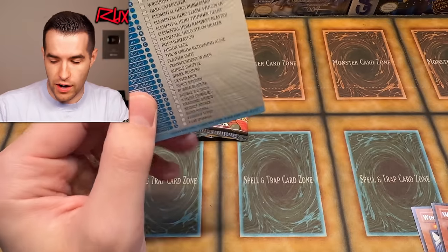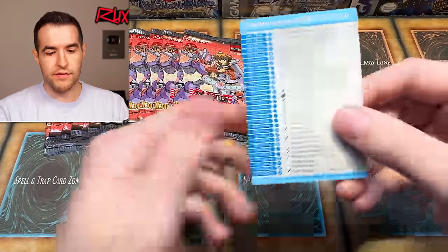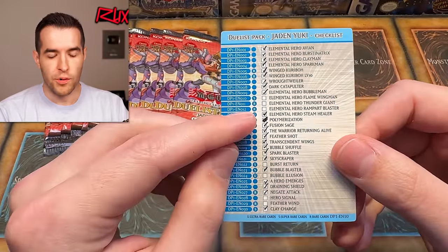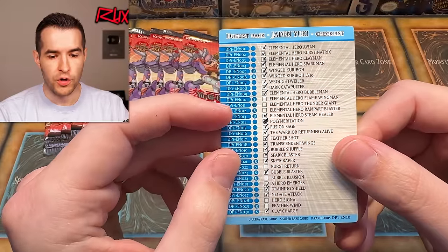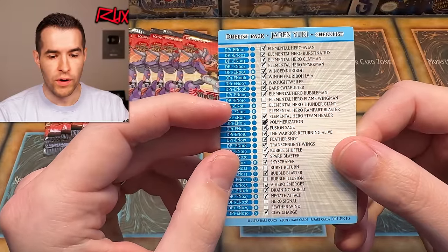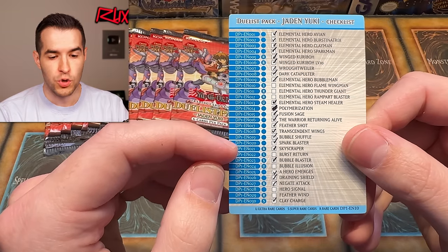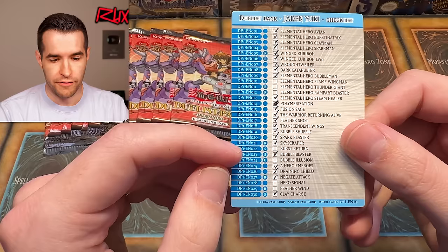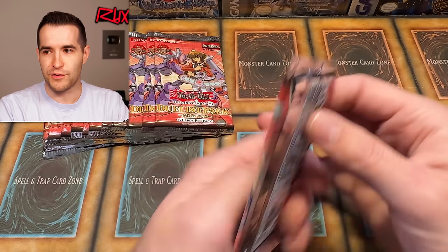I've decided we're doing the checklist right now. I'm going to go through what we have, check it off on this checklist, and then we're going to come back and see what we need. I went through the checklist — we don't have Flame Wingman super, we don't have rare Thunder Giant, we don't have rare Rampart Blaster, polymerization common. Burst Return is apparently a super, Bubble Illusion is an ultra — so there are two ultras in here. We're also missing Hero Signal and Featherwind.